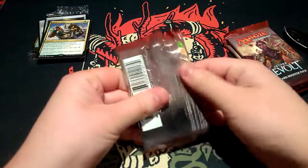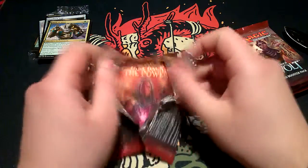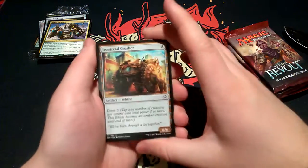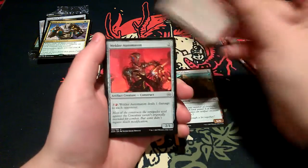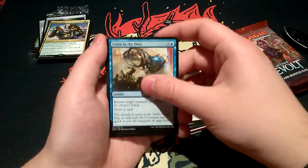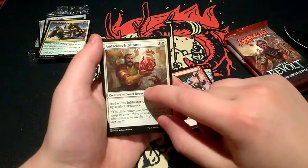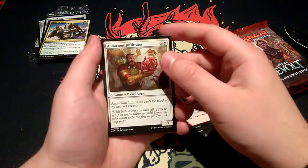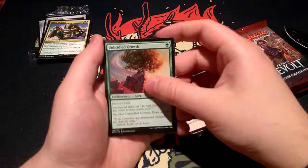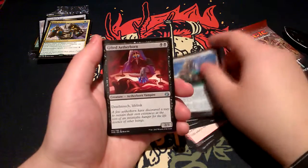Maybe we'll get an Ajani or a planeswalker, otherwise this sealed pool has some useless wares. Take Back the Power, Iron Thread Crusher, Shock, Welder Automaton, Resourceful Return, Leave in the Dust, Precise Strike, Audacious Infiltrator — I love this guy, he's like 'Beware, I've got a Gremlin. Watch out.' Reservoir Walker, Unbridled Growth, Implement of Examination, Consulate Dreadnought, Gifted Aetherborn, Thopter Arrest.